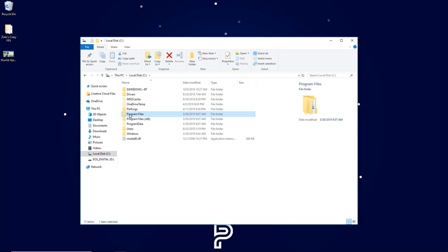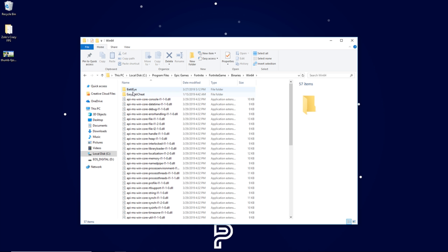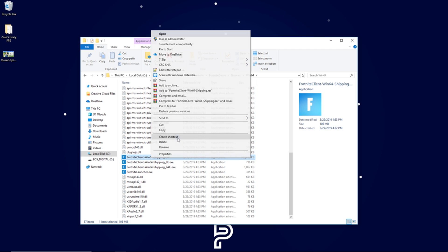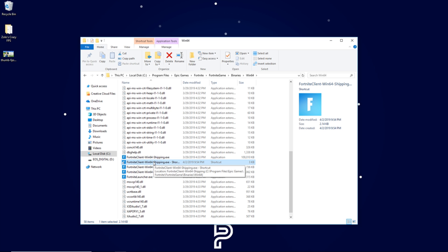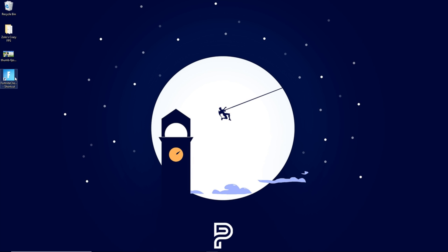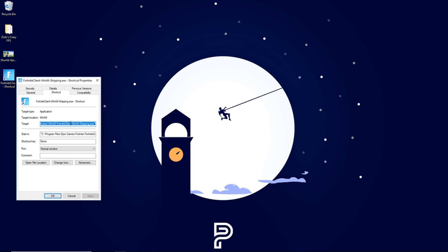Go to File Explorer, navigate to C: > Program Files > Epic Games > Fortnite > FortniteGame > Binaries > Win64. Scroll down to find FortniteClient-Win64-Shipping.exe — it's important to use this specific file. Right-click and create a shortcut. Drag the shortcut to your desktop. Right-click the shortcut, go to Properties, delete the existing Target field content, and paste the code we copied with Ctrl+V. Hit Apply and OK.